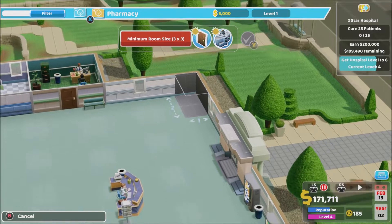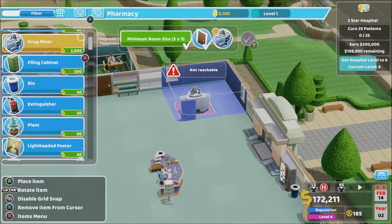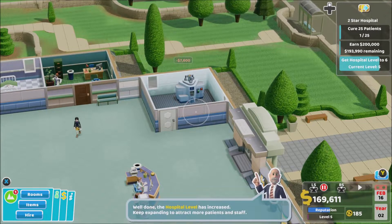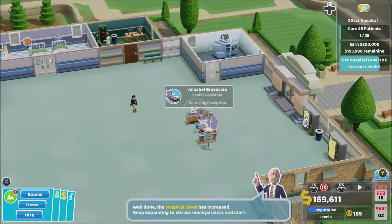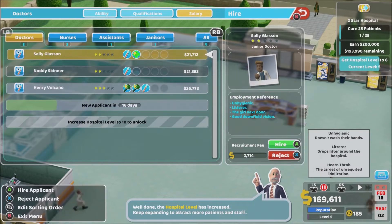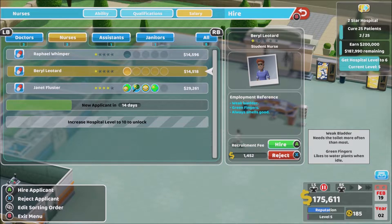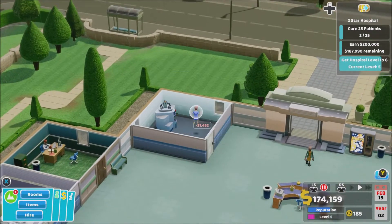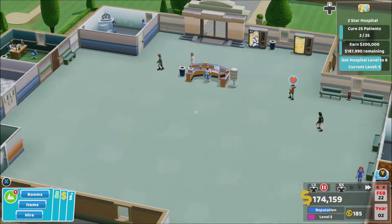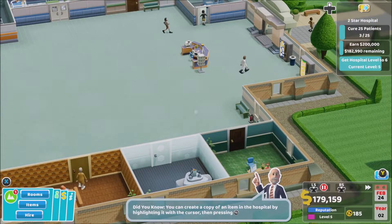I know that because it's making a loss I shouldn't really be spending more, but we're going for it. The hospital level has gone up — I am going to pay for the cheapest nurse: 14,518, you will do my darling. Let's speed this up a bit — I'm gonna go for curing 25 patients.